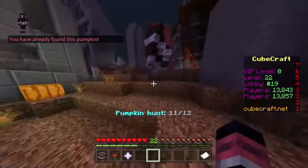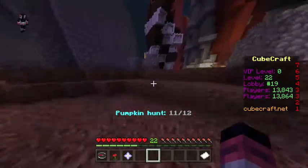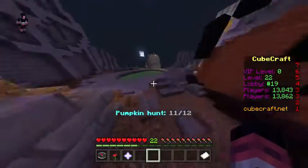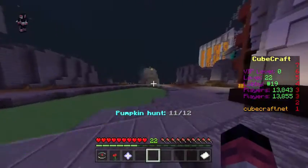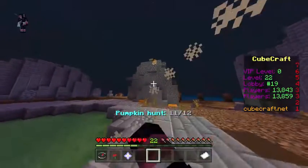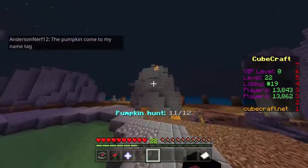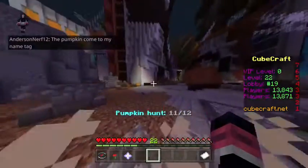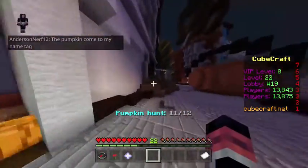Once you get that, continue on this way until you find a second slime pool up ahead. You can do the parkour on the side and there is that pumpkin. Then continue going this way.